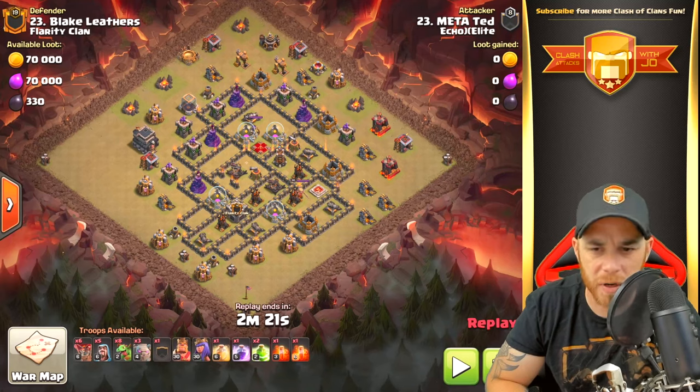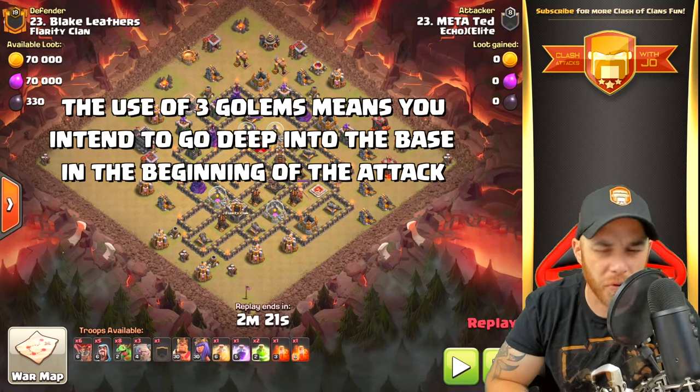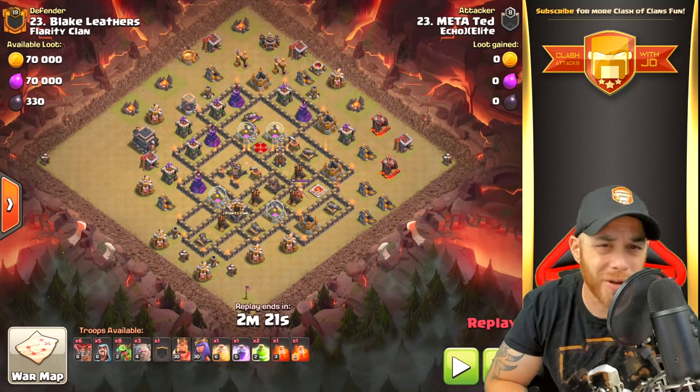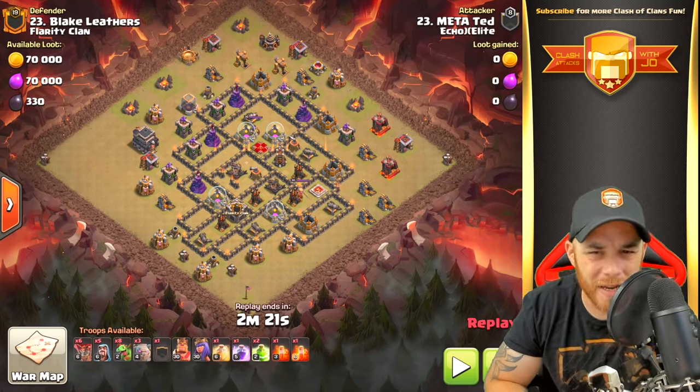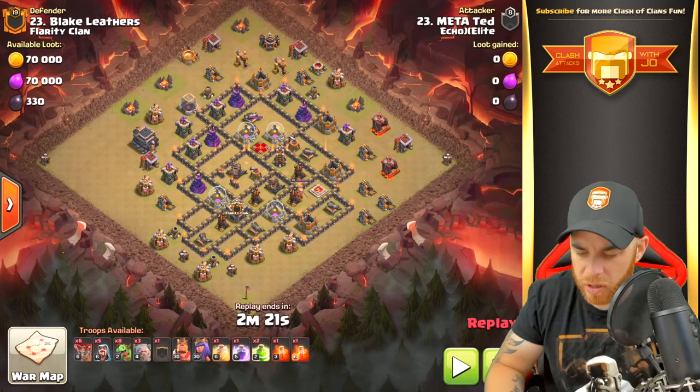The three golems tell us that we are trying to get very deep in the base and take out multiple things while our heroes are busy. The two jump spells tell us we're not using wall breakers — we are going to try to get very deep into this base with our bowlers. The two poison spells will be for the clan castle.